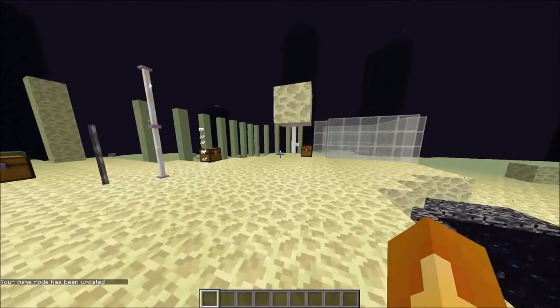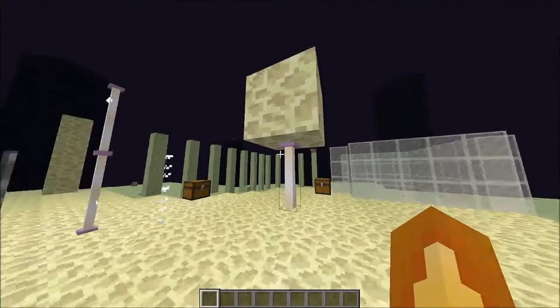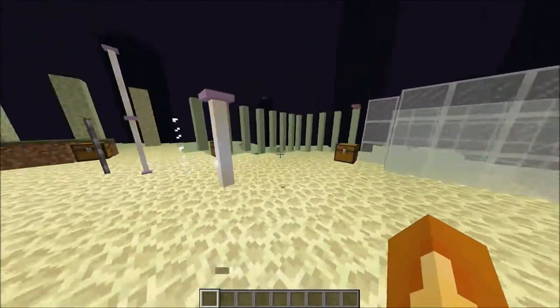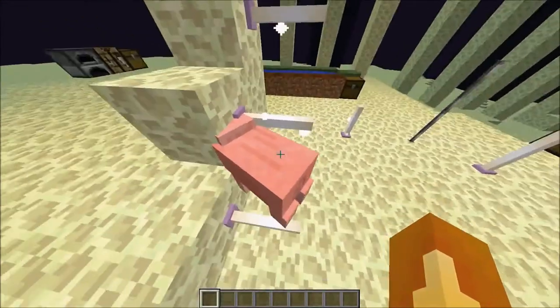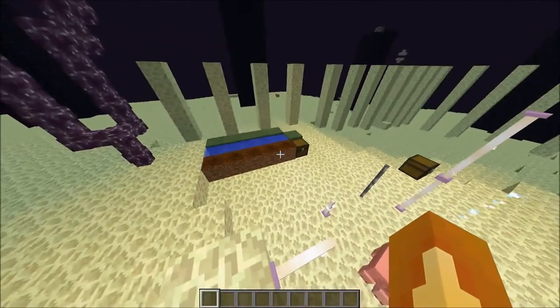Now I'm going to go over some of the new End blocks. There's a new thing called the end rod, which glows and looks really cool when you stack them on top of each other — they can even float under a block. They're great for parkour too, and they act like half slabs so you can walk on them when they're placed on walls.